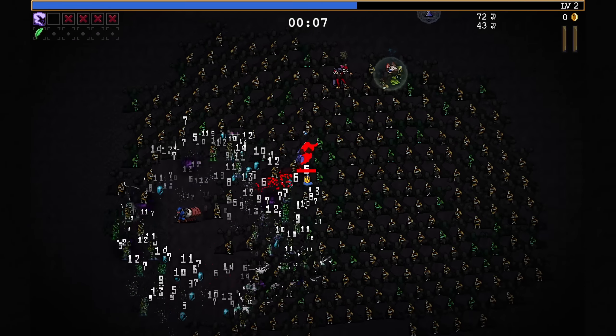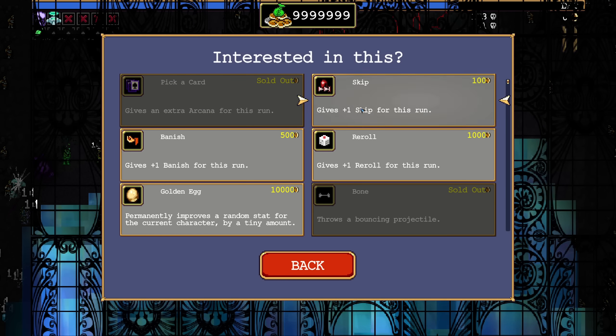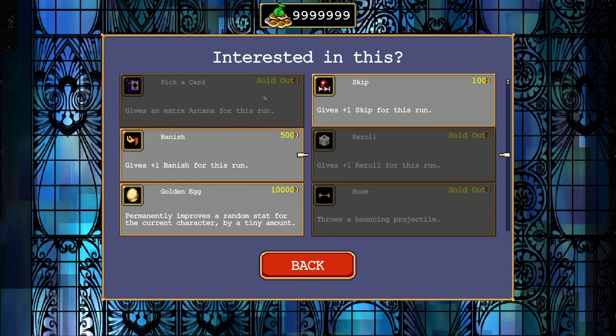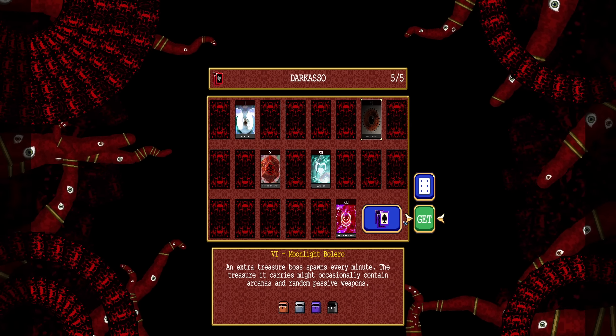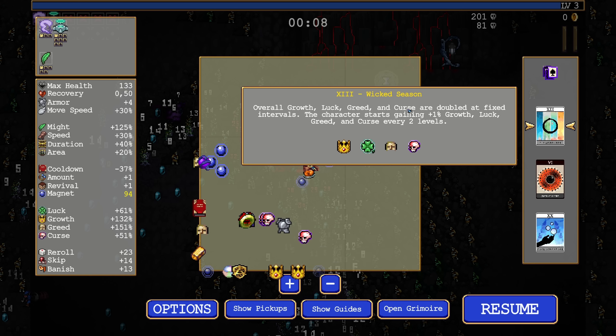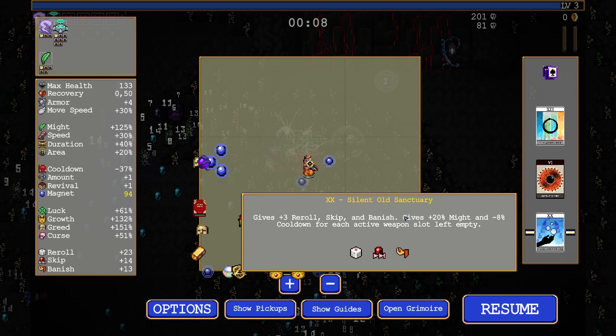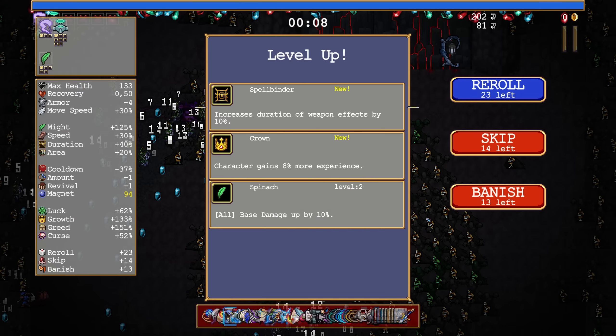Let's take the spinach instead. Do you see that we have a little arcana guy walking around? We'll take the rerolls and pick up Silent Old Sanctuary. Now over here you can see my arcanas. We have Wicked Season - this is just the starting arcana of this character. Then we have Moonlight Bolero on top of that to get a chance for more arcanas, and Silent Old Sanctuary to give us cooldown and might.